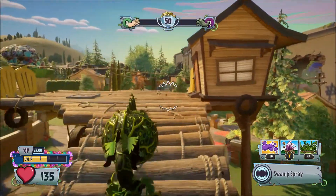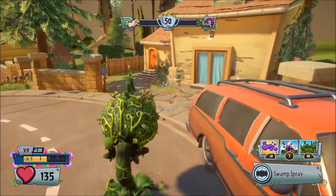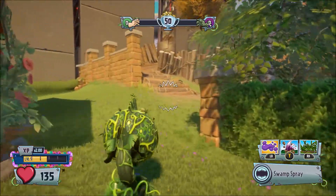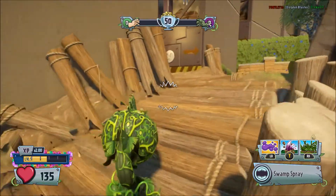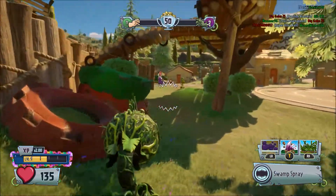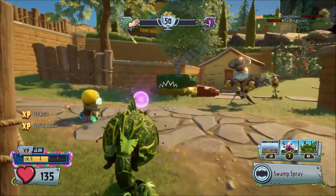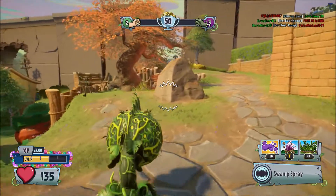Hey guys, Joshua32 here coming at you with some Plants vs. Zombies Garden Warfare 2 gameplay. Today we're gonna try to get Mr. ChompThing Master Ranked — he's very close, he's level 5. So we're gonna play this episode and see how far we can get, then finish him off after that. You might not see that part, depends on how well we do and how fast the round goes.